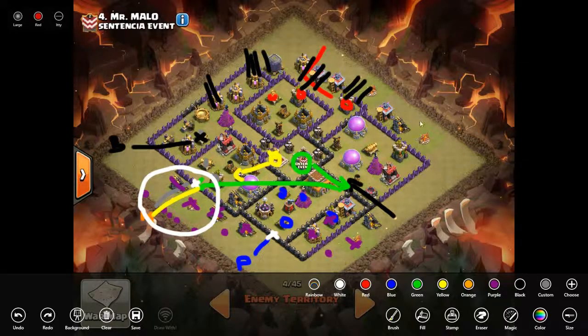I'll go probably three on this cannon, three on that archer tower, three on that archer, and one or two on this wizard tower so my hogs don't backtrack. Then I'll drop this other giant right here — if I drop it at this angle it will attract all three defenses. Then I drop my hogs: one, three, three, four — going heavy on that archer tower and a little light on those splash damage defenses.